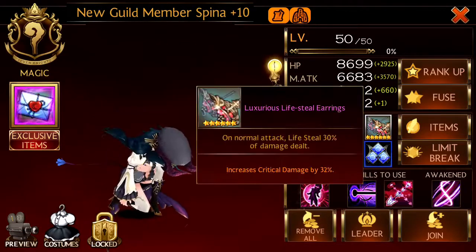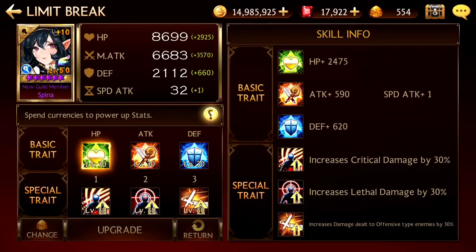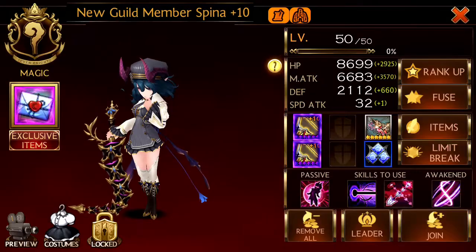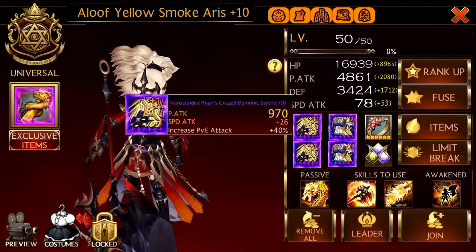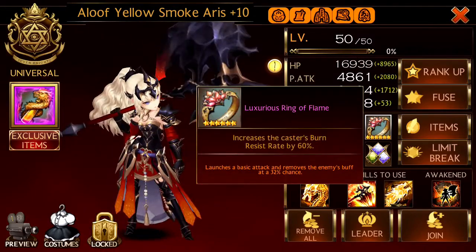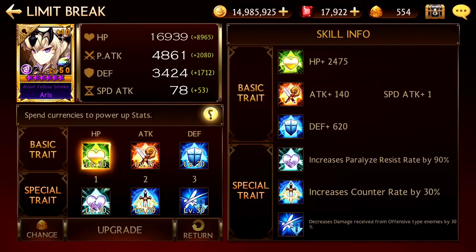So here we have to use Spinner because the boss reduces physical damage. Her traits increase quick, increase lethal. If you want, you can change it to increase damage against universal because the dragon is universal. Aries has double speed, double HP. I recorded this during the Dark Crown Prince era so the equipment is as such.